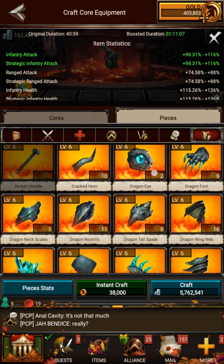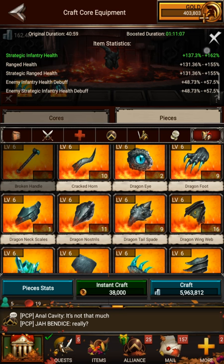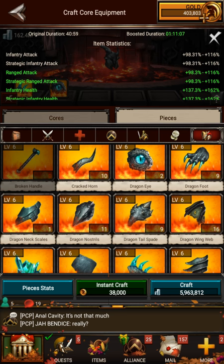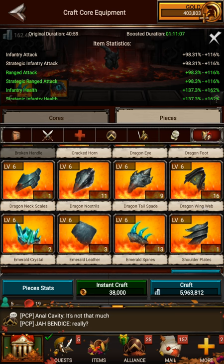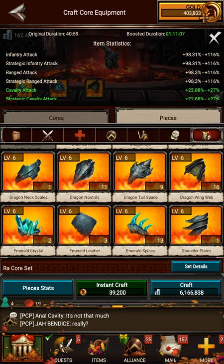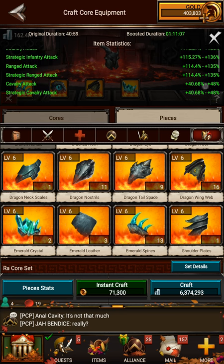The next piece is going to be a Dragon Wing Web. And then the next piece is going to be Emerald Crystal. You can go through and see what these are adding as you add each piece, and you'll notice our boosts are getting pretty high up there.